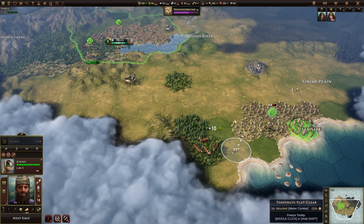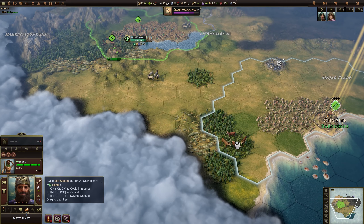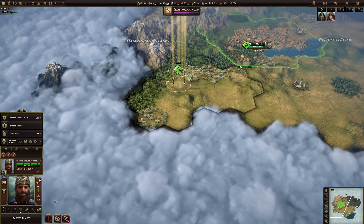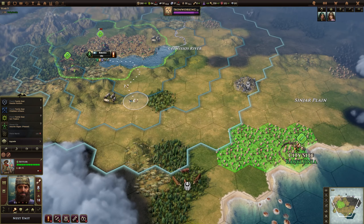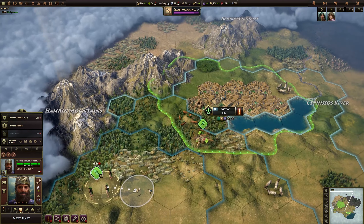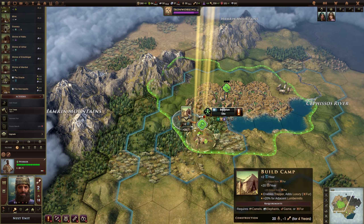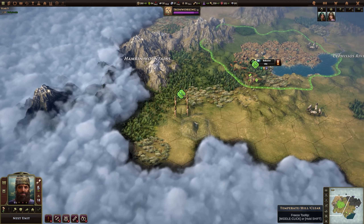We're on a new turn. I'm going to have a little look around with the scout to see what else I can find — I might as well harvest stuff where I can. I'm going to keep the settler on that city site to make sure nobody else nabs it. I could start moving down with the slinger, but I don't think I realistically need to. It might be worth having a look over here to see if we can see anything. We can't — not at the moment.